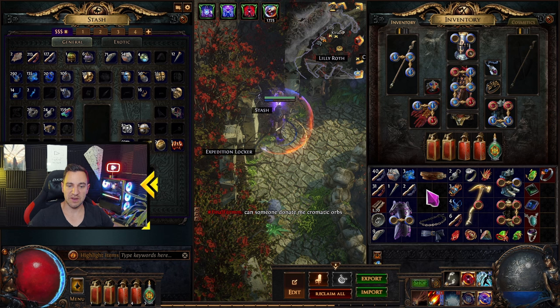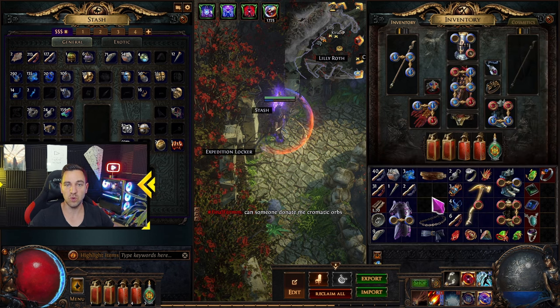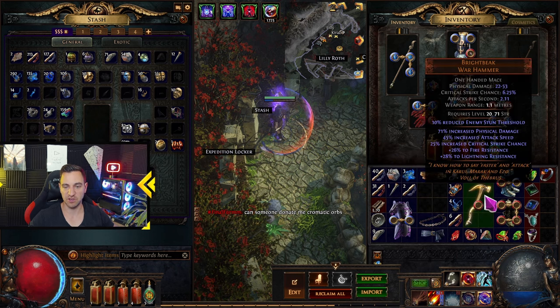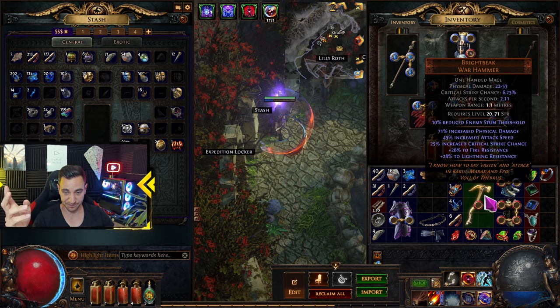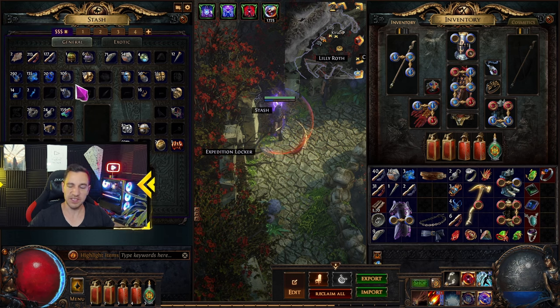Rarities are pretty much the same as other games. You have gray ones, blue ones, then yellow ones, and then the uniques in orange, and there is stuff above that but it's too complicated. You don't get those anyway just playing the campaign — that comes way later. Just know you don't need most of these; you find them, put them in your stash, and you're good.